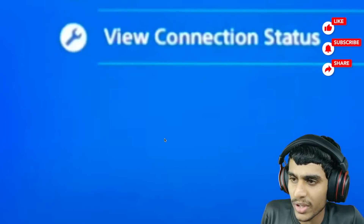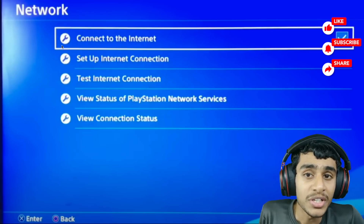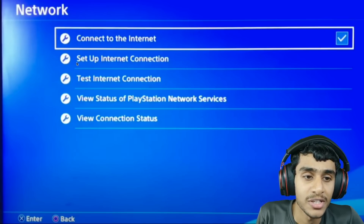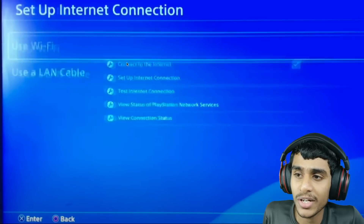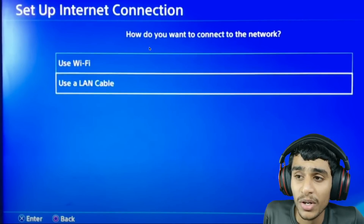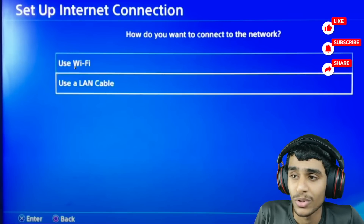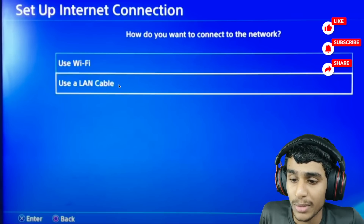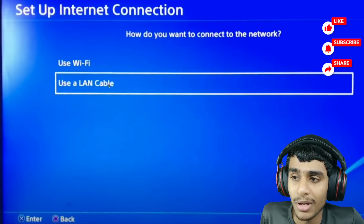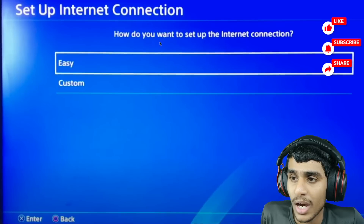First, go to the PlayStation 4 Settings, then into the Network tab. Once you're in the Network tab, you'll see several options. Head over to the second option: 'Set Up Internet Connection.' Then select the option matching how your network is connected — if you're using Wi-Fi, select Wi-Fi; if you're using a LAN cable, select LAN cable. In my case I'm using a LAN cable, so I'll select that.